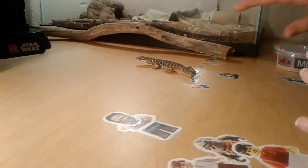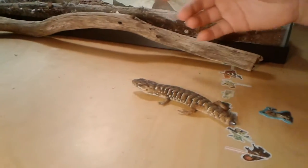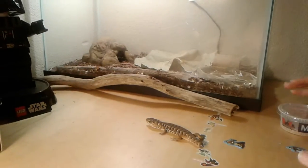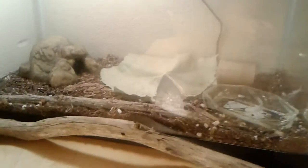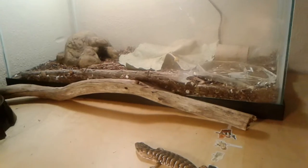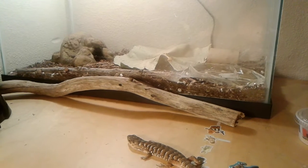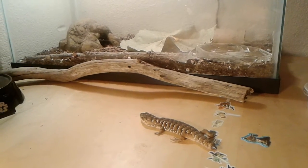Tip number four is going to be the stuff in the enclosure. I have the light, which is very important, and I have a couple of sticks and logs around, and a leaf. You definitely want those in there for them to hide under, and you want leaves and dirt — just mix those. You also want little pieces of bark along the sides. I have a little cave; he likes to hide in that — he feels secure in there.